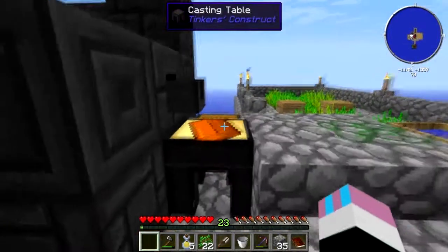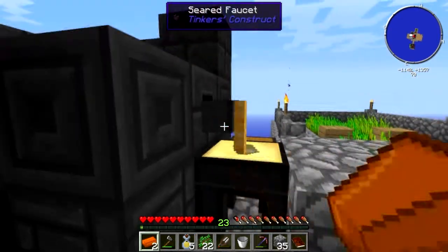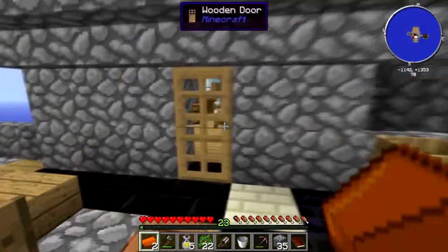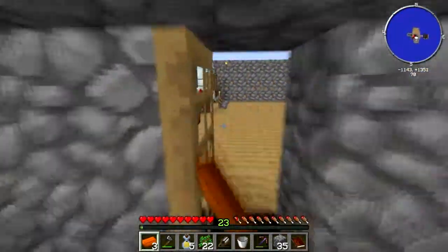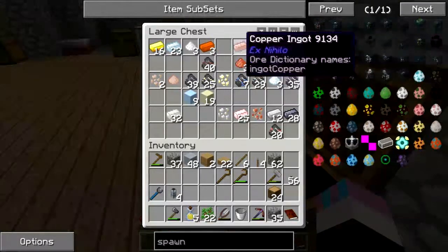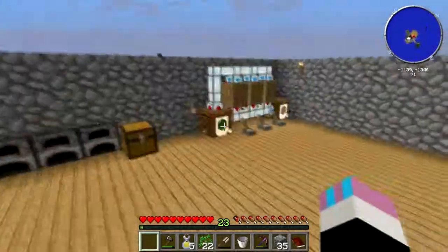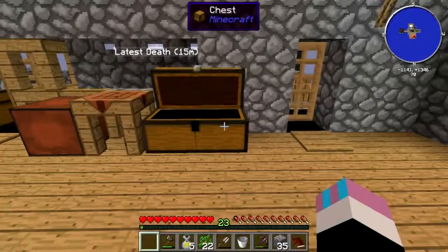We've got thirty-one copper and look, it takes ages and ages to do. If we had an autonomous activator right now we could do this a little faster, but we don't — because I suck. Also, it makes Tinker's Construct copper instead of ex-nihilo copper.